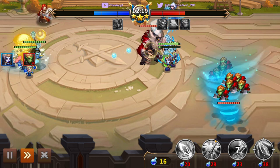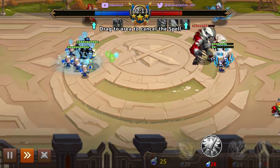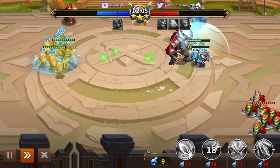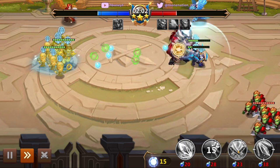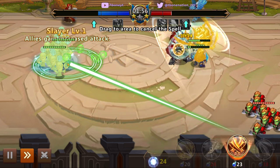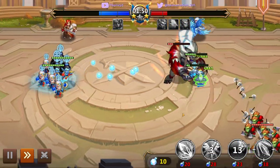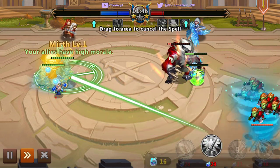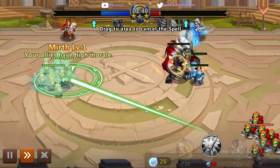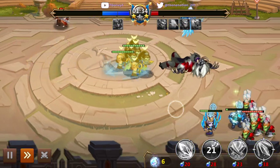Now that we're getting through the Orcs, what you want to do is you actually want to focus on activating the skills on the Genie as well as on the Archmage at this point. Because what you want to do is you want to boost their heal as much as possible. What's going to happen is you're going to outheal the damage from the Behemoth. To make this easier for you, you want to try to queue up the skill by hovering over the units, and as soon as it's available you can activate it.